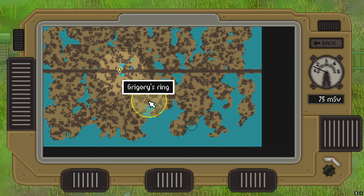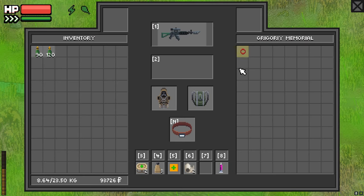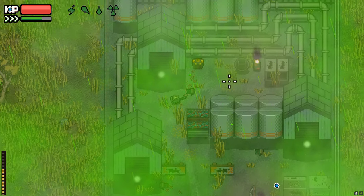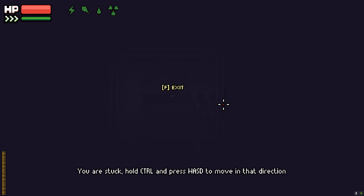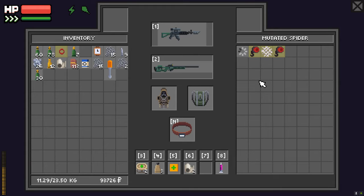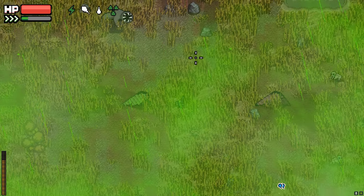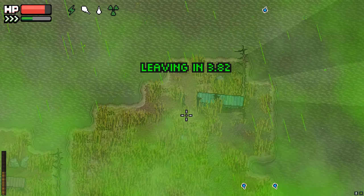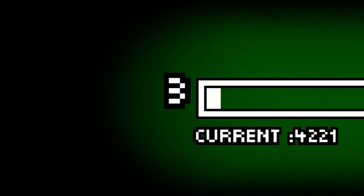I came here to get Gregory's Ring. I also came here to get some body parts — what kind? The real creepy crawly kind. Yeah, spiders. Got everything I needed so I went to the extract. I survived and leveled up to level 3.